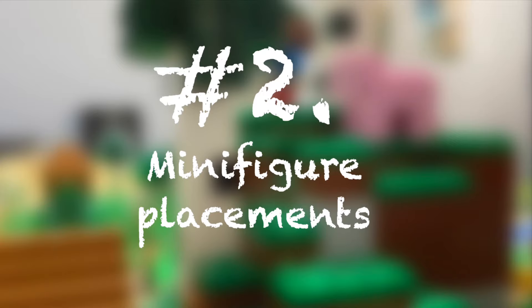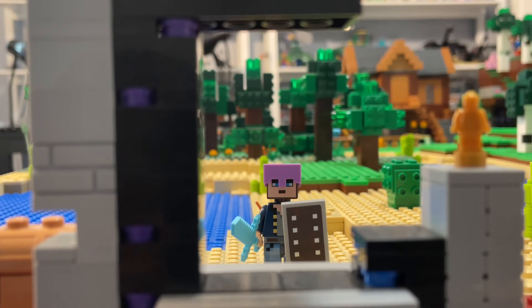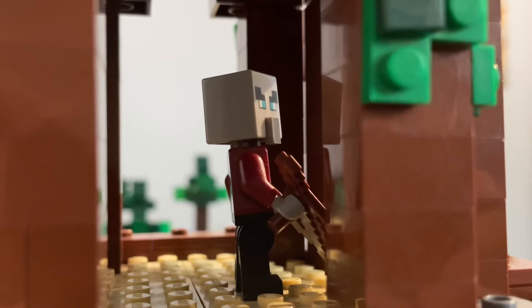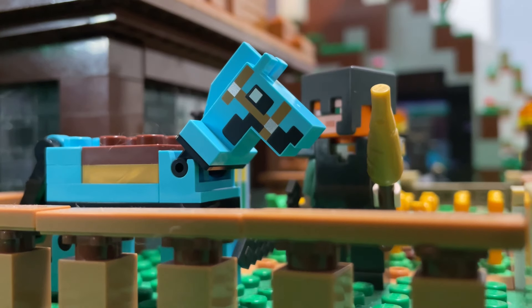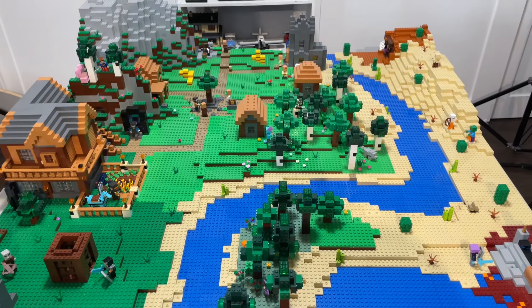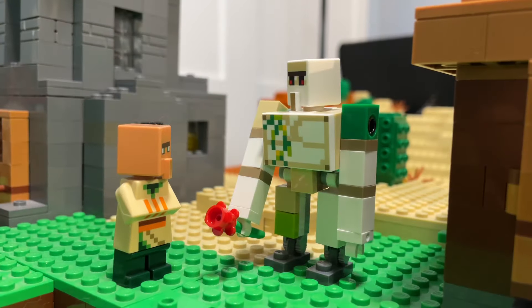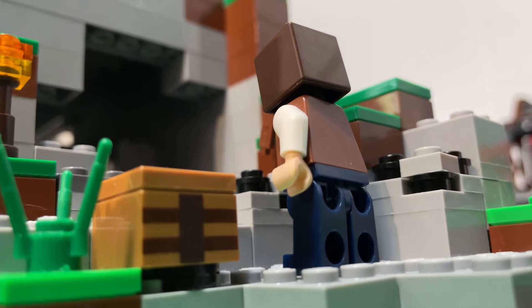Part number two is the way you display your figures. Believe it or not, this actually really affects the way your LEGO Minecraft World looks. I prefer to use fewer LEGO figures, just because it makes it look a lot less crowded. The more figures you use, the more messy and less appealing it'll look. But figures also work well to fill up plain areas and display different sections of the world, just to add character and let people know what is going on in the build.